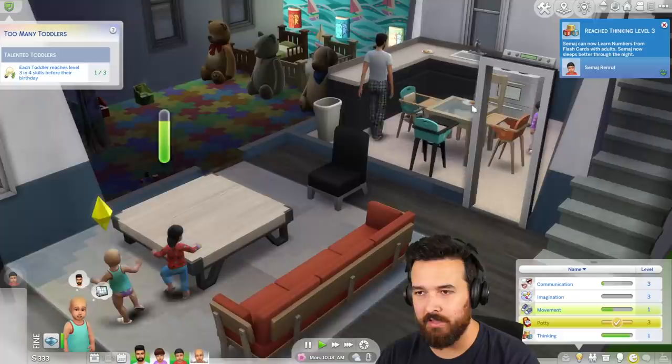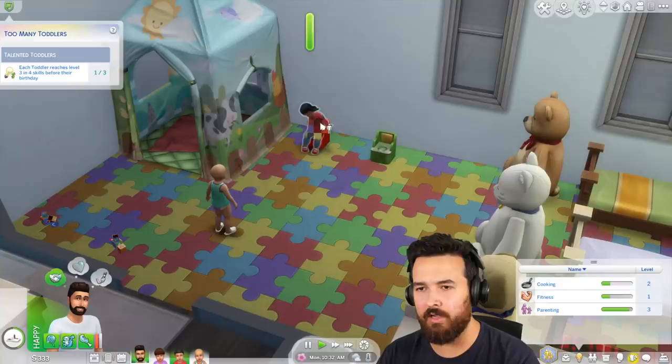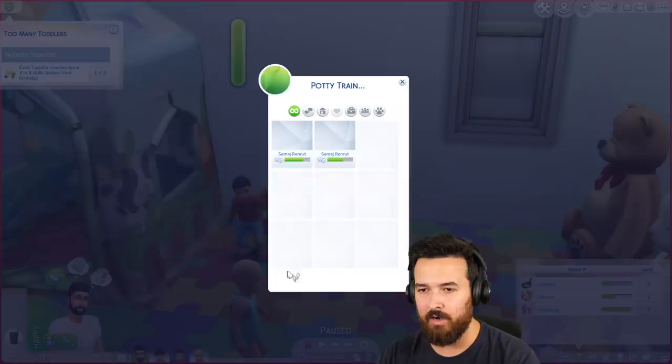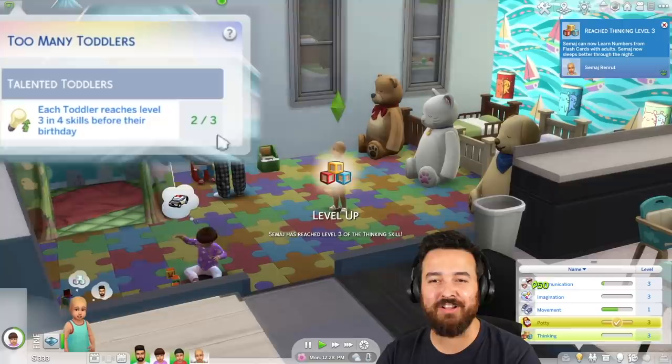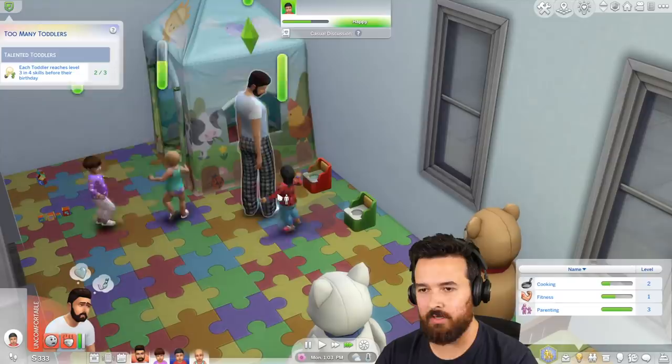Potty time. Baldi just has to go watch the other toddler — do a little bit more watching and then you're done. Then it's just Bussin getting potty up. I'm going to assume it goes faster if Samaj helps. Level two thinking — can you get back over here please? More potty. Samaj, you want to help? They'll probably get it up quicker. You keep watching — come on, get that watch time. YouTube's all about that watch time. Level two — two out of three toddlers. Last one is just Bussin — Bussin is going to bust out that potty time.